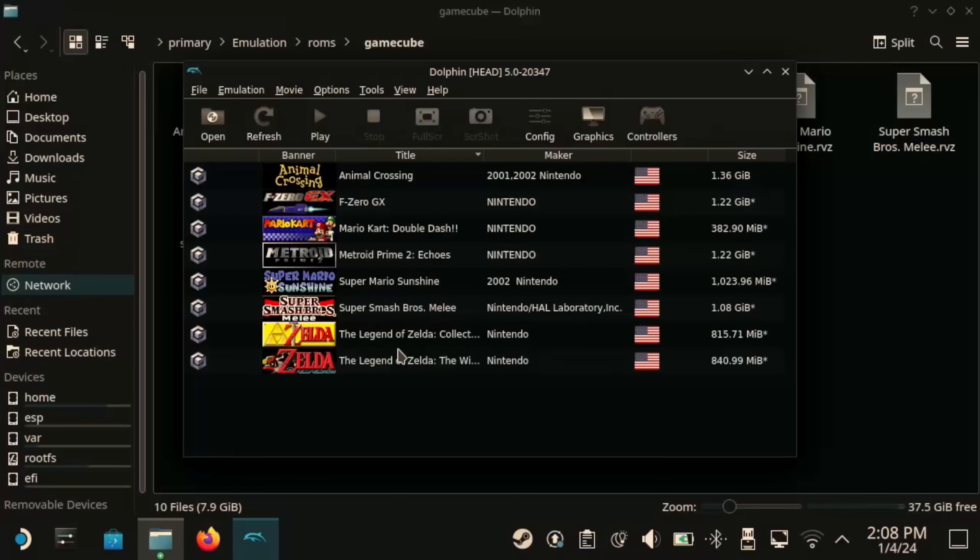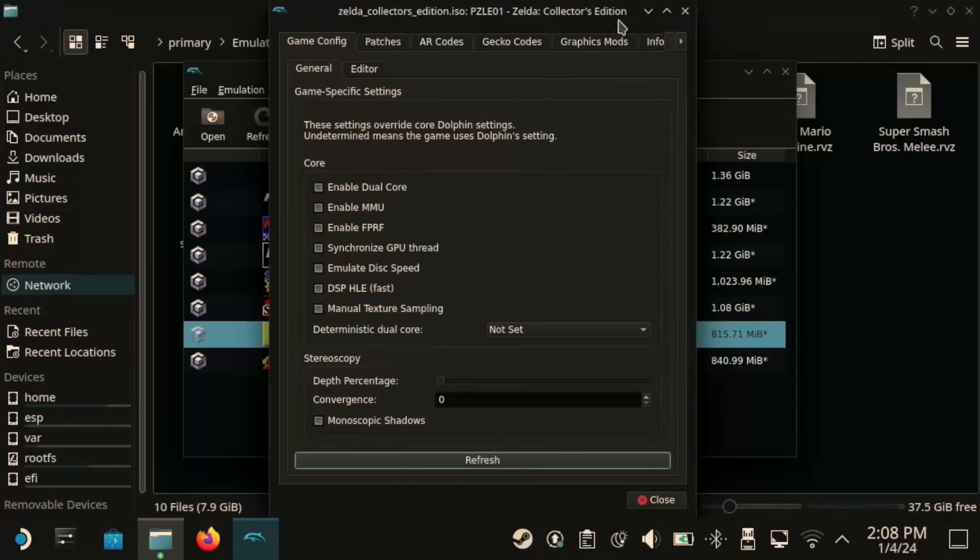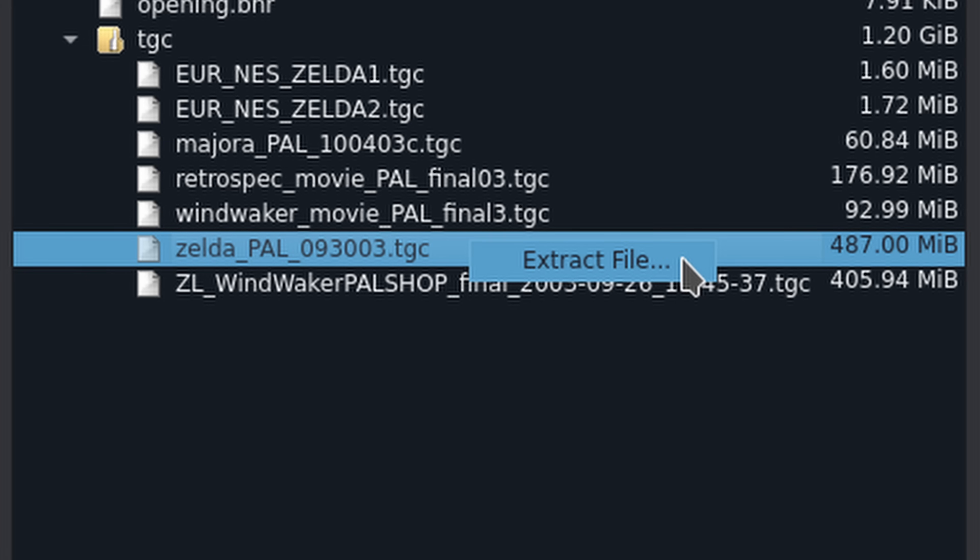Open Dolphin under the Games category in the Start menu. Select the ROM file path if you haven't already. Right-click Zelda Collector's Edition from the ROM list and go to Properties. Go to the File System tab all the way to the right. Expand the category for TGC in the file browser. Right-click Zelda_pal_093003.tgc and select Extract File. Extract the TGC file to your Downloads directory. Now, this is where things get a little convoluted — you're going to need to use a hex editor to extract a specific portion of hex code and save it as a .z64 file.